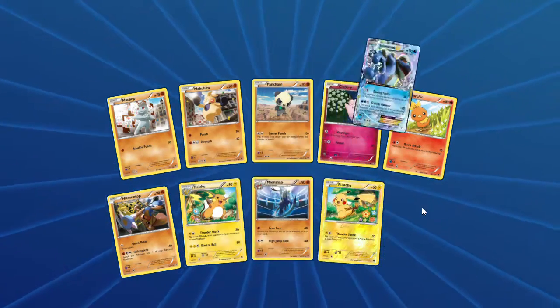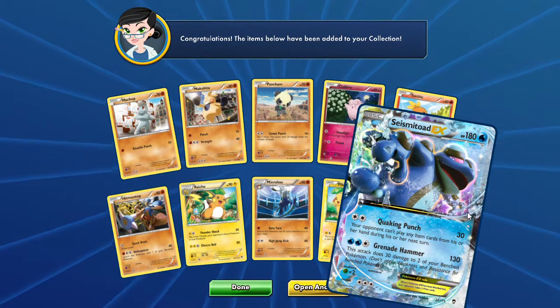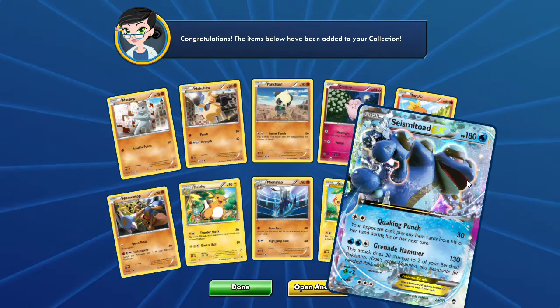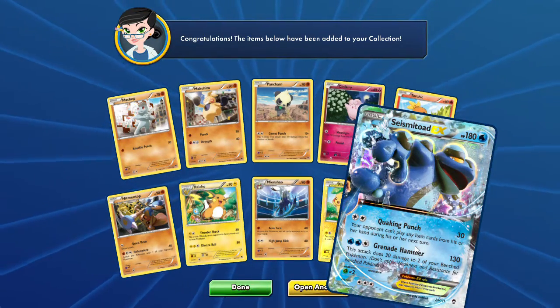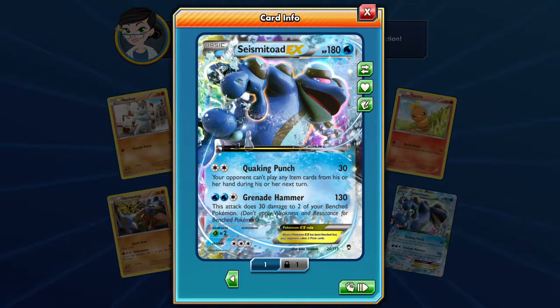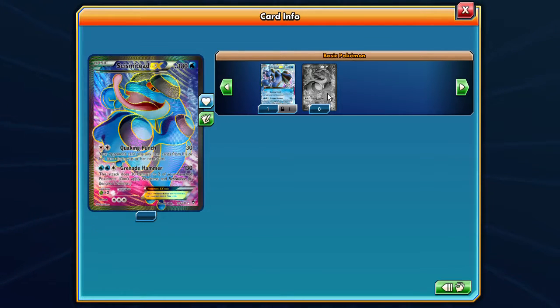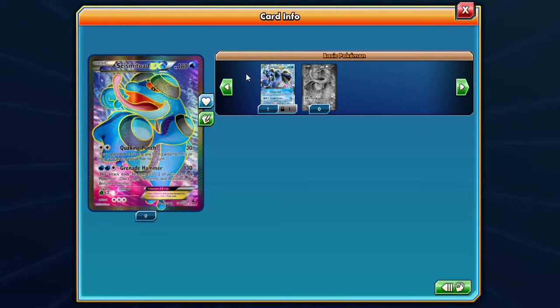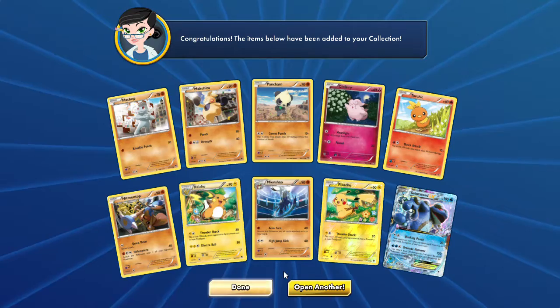And the rare is a Seismitoad EX! Wow, double EXs — and they're both like good ones. I know Seismitoad is extremely good. And I have two now — one more for a deck, I think. I actually did have this IRL but I think I traded it. Pretty cool card. Very awesome. Almost ready to make that deck!